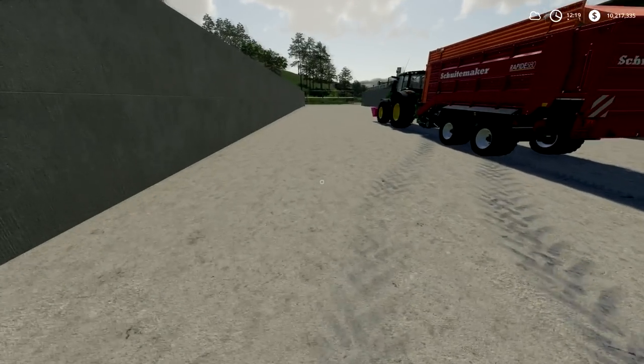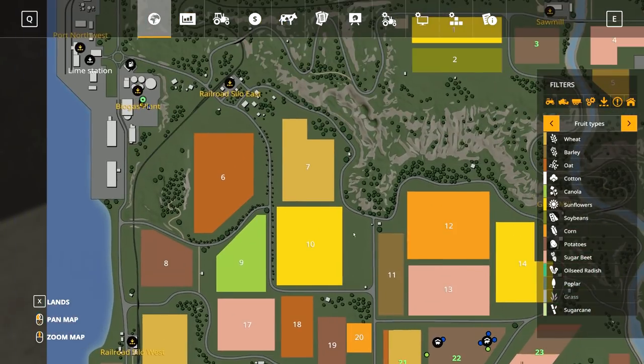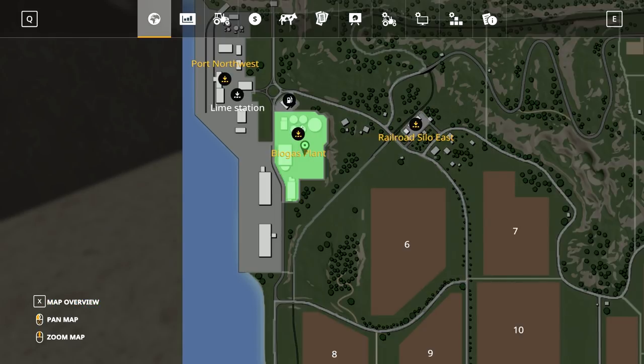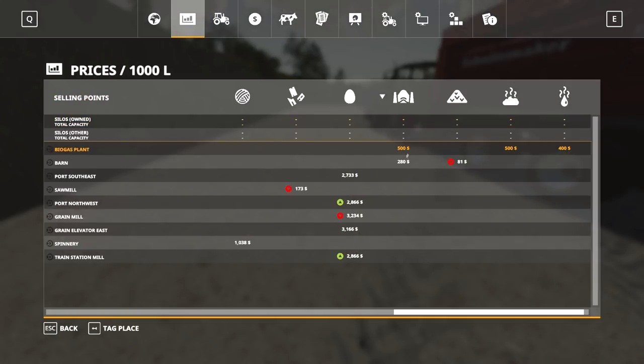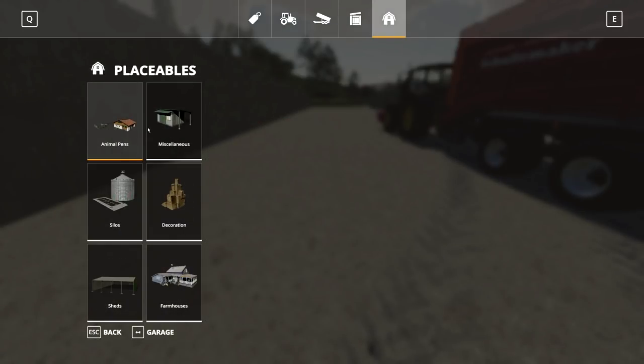The first thing you need is a bunker. If you buy the biogas plant — depending on your map you'll have to find it, go into lands and click it and buy it — you can use the bunkers at the biogas plant. It'll also unlock the biogas plant in your prices so that you can sell silage or manure there.